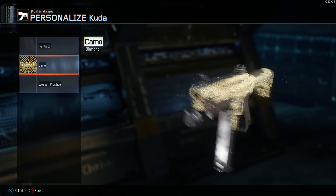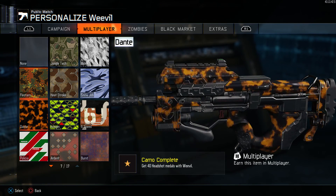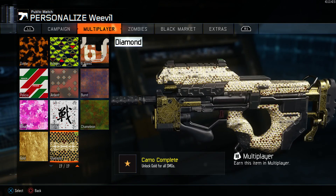The Kuda is probably the third best looking SMG for diamond — it doesn't have the same design as the Vesper, but the Vesper is still the best looking so far. Diamond camo for the Weevil: the Vesper and the Weevil are probably the two best looking diamond guns, because they have that nice blackish diamond design that just looks awesome. Now I'm going to hop into a quick private match and show you guys every single submachine gun at diamond, then we're going to work on ARs and get those diamond too.